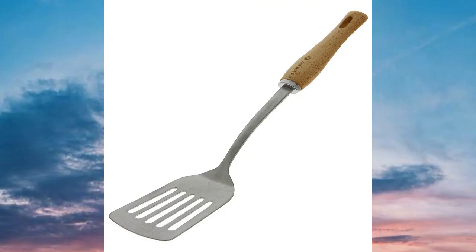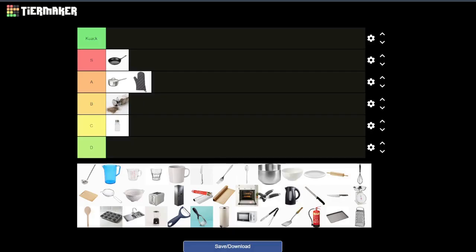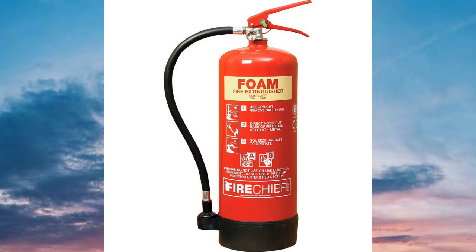Next up we have the spatula. I'd put that maybe C — no, B tier. You can whack people with it but like, other than making people go 'ow' it doesn't really do anything. But it is more effective than the salt.